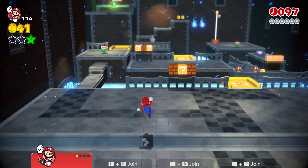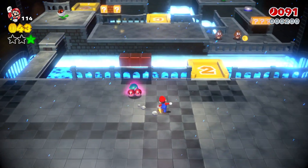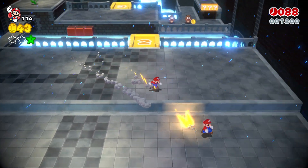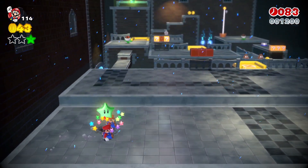So next up we have this level — it's actually an interesting one, so we're going to start on it now. Your first star is right here — ground pound that and you'll get it.